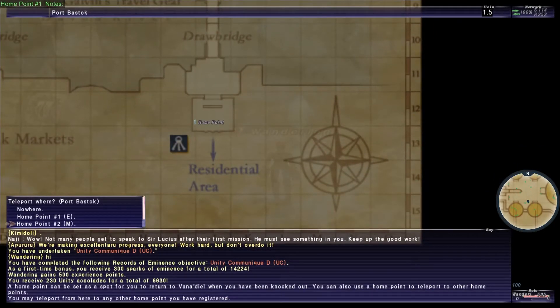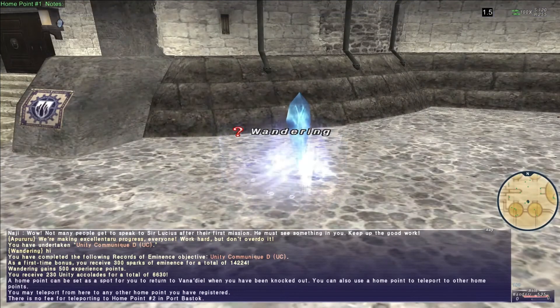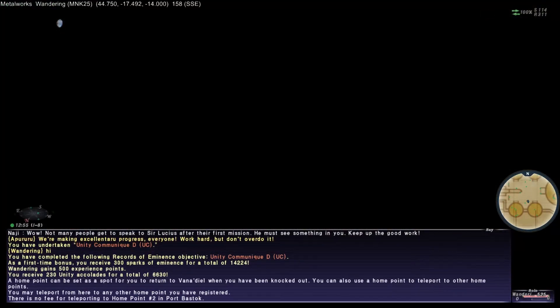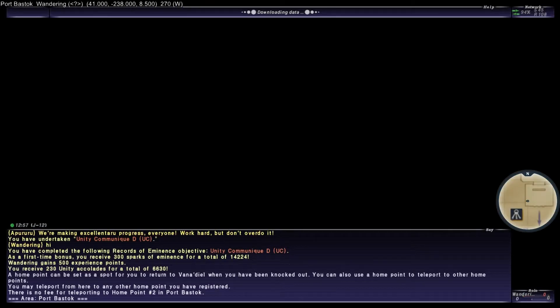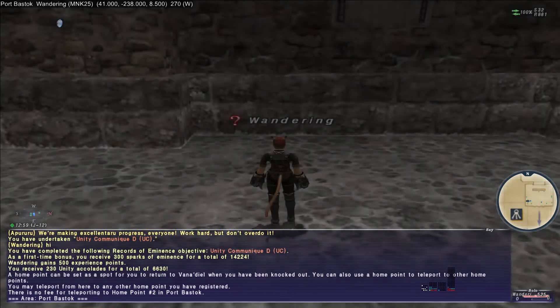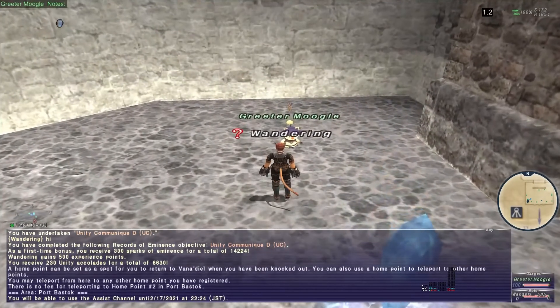We just got 100 login points, so we might as well go and grab another alter ego just so we have it. You really want to collect all the alter egos — that's the best option.